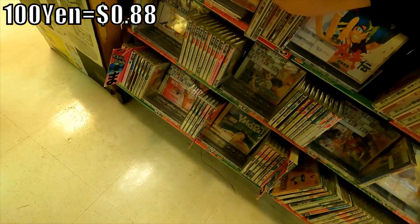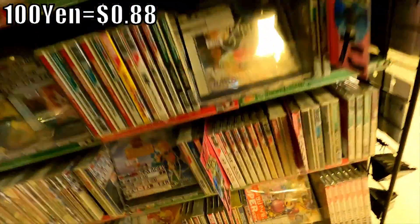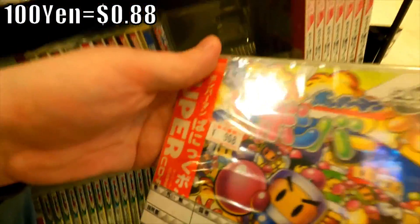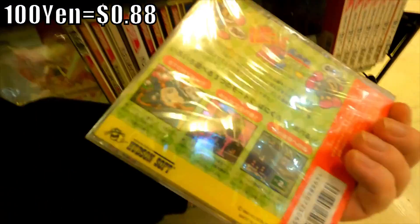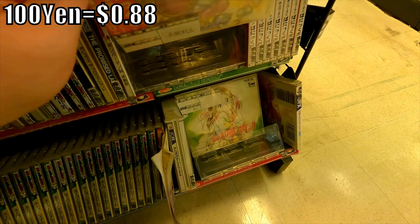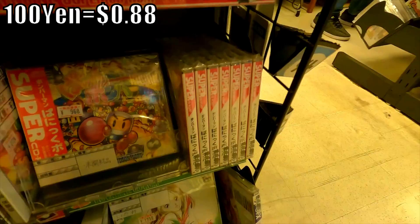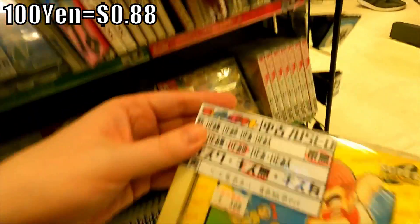Far East of Eden 2: Manjimaru was a very popular, very big seller at the time of its release. All of the games in that series are fairly inexpensive. And for $9.68, a factory sealed copy of Panic Bomber — and they had a bunch of copies. Panic Bomber — those are some fun puzzle games. The fact that you can buy them factory sealed for like 9 bucks is pretty cool.